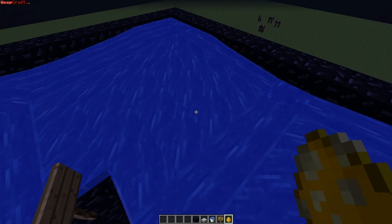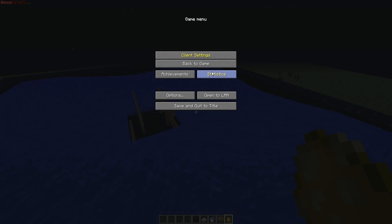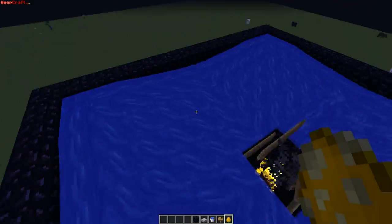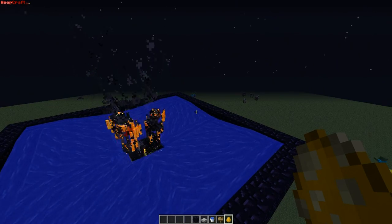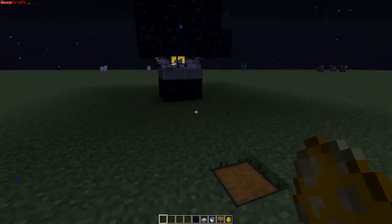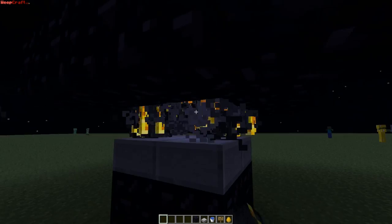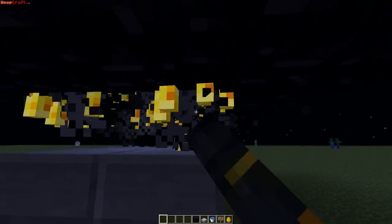So the blazes would spawn and they will get hurt by the water, but that kind of makes them easier to kill. Some might die sometimes, but other than that you're getting a lot from it. From here you can just go down here — this is where your kill spot would be, maybe going down to your house or just somewhere else. You can just hit them and they won't hurt you. I think the only way they can really shoot at you is if you stand in a specific spot, and even then they wouldn't shoot each other.